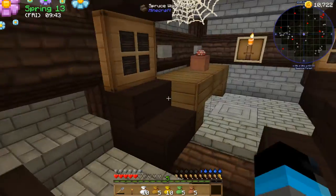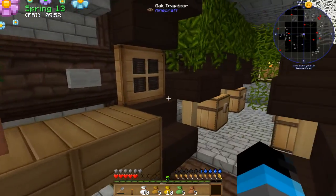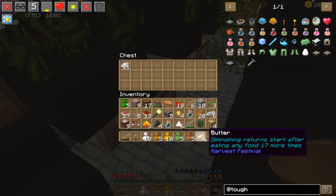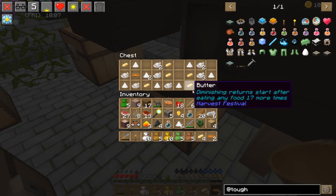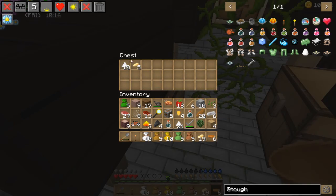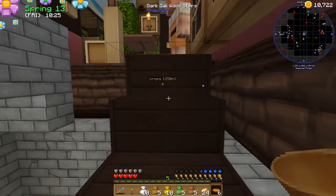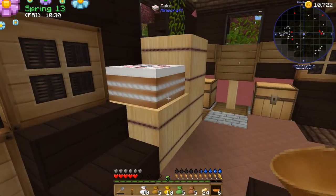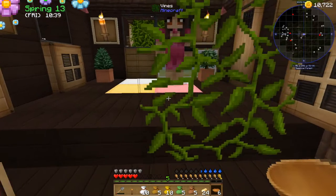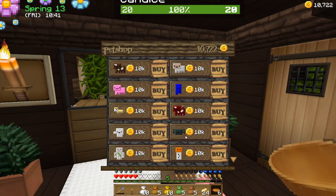Dead bush. Mushroom. We'll come and grab them later if we need to. We'll get rid of that — don't really need the bone mill. We won't have to turn sugar cane into sugar for a while, just use it for paper. Some more weeds. Melons — more melons. Hi Candice, you have a pet shop? What pets do you have? We still have 10k. I mean I could, technically.